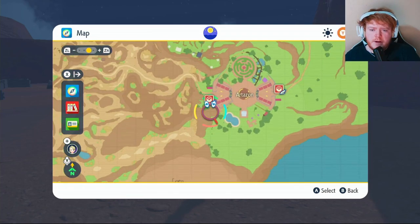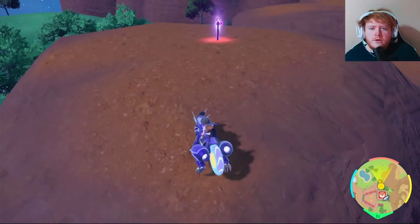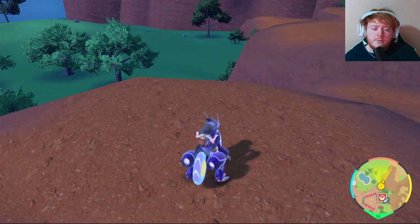The first one is going to be right here, so I'll put a waypoint here and we're going to head there now. Fly over to Atazone West and then when you're up here, the first one will be right here. You just want to collect it and then pull out the stake. After you collect it, it will vanish.